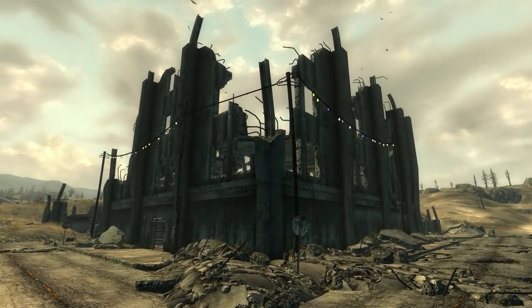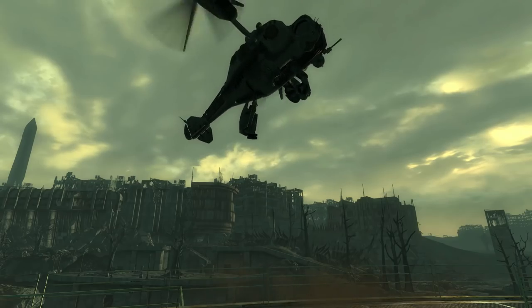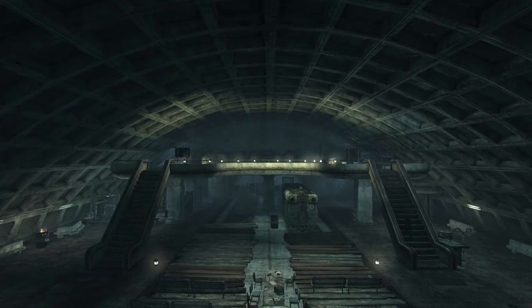Throughout the world of Fallout, the player can find a number of strange locations, creatures, and factions. Some are completely rational, while others are downright ridiculous. But have you ever wondered where the developers draw the line?